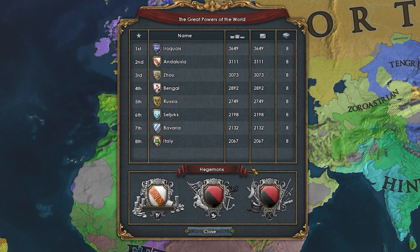I didn't even realize this, but the number one great power in the world is actually Iroquois — and I want it to be known, I promise you on my life, I did not do anything to make them thrive like this. That is 100% natural. Andalusia is in second place with Zhu in third, Bengal in fourth, Russia in fifth, Seljuks, Bavaria, then Italy rounding out the top eight, all with over 2,000 development, and an economic hegemon declared for Andalusia.